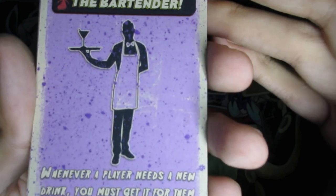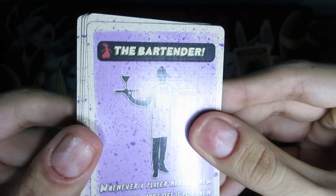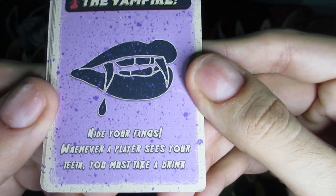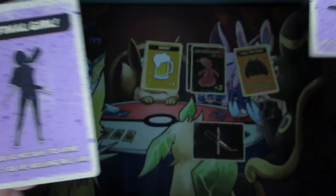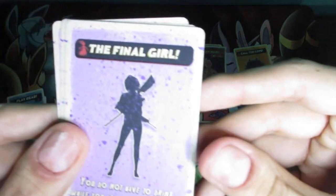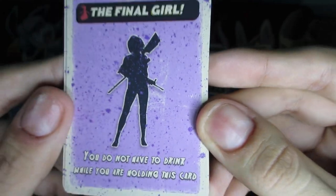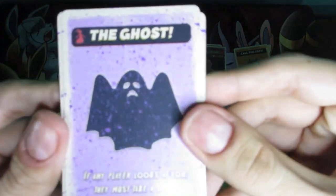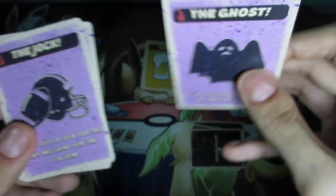For example, the Bartender says: whenever a player needs a new drink, you must get it for them. So it's a role — somebody runs out, you've got to go get the drink for them. Next one is Vampire: hide your fangs — whenever a player sees your teeth, you must take a drink. These are consistent passive effects. The Final Girl says: you do not have to drink while you are holding this card — this is for those people that don't want to drink at all but are playing the game. The Ghost: if any player looks at you, they must take a drink — this one's good because you can make other people drink.